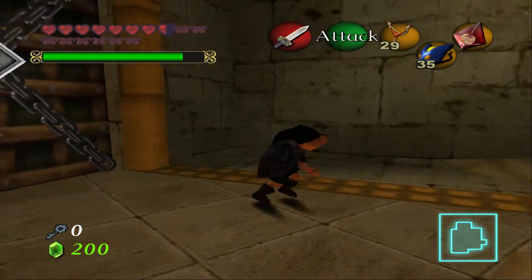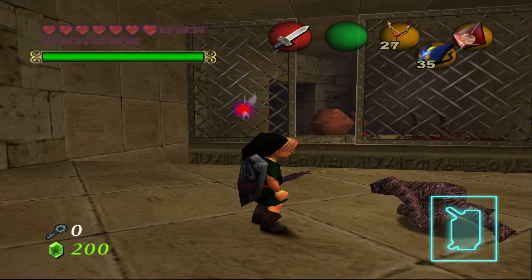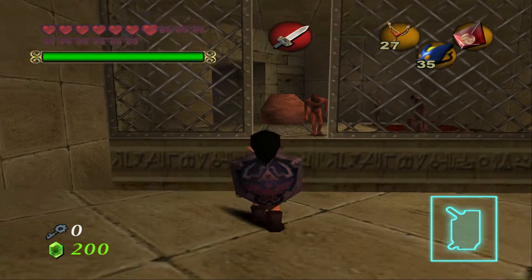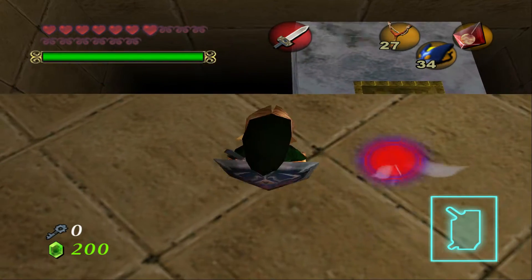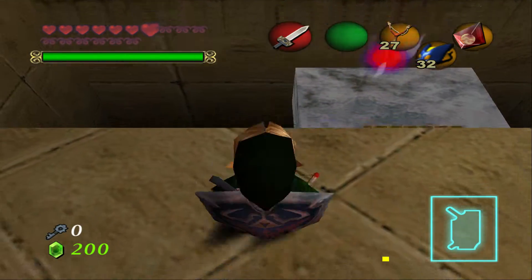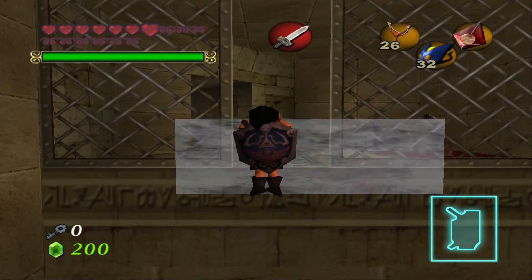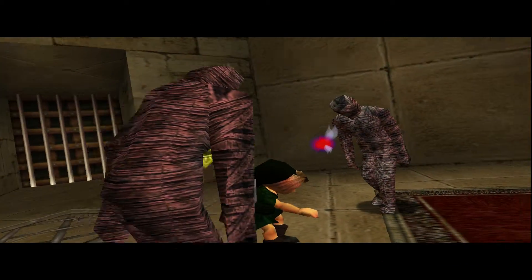We burned the sun but we cannot get that one - that's for Adult Link. That rock when you put the Bombchu contains the trigger. Where is the Bombchu? I missed. I missed again. Now I think I'll get it - there you go. Now I just need to trigger that so I can make a platform appear. I have one more enemy and I don't know if I need to kill them all.